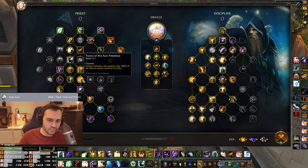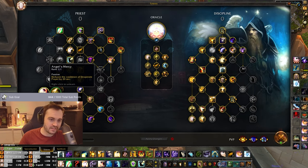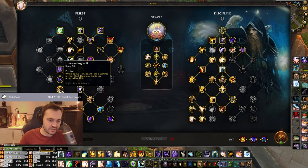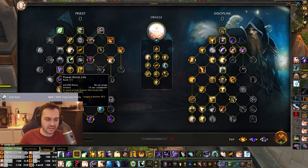Power Infusion is obviously standard. Twins of the Sun Priestess is standard - always want to be PIing someone else for the double PI value, one point definitely worth it. Unwavering Will - while above 75% health the cast time of Flash Shield and Smite is reduced. You basically have to take this, otherwise you can't get Angel's Mercy or Surge of Light. It's not that good in itself, but if you don't take it you can't get the good stuff. It also lets you get Powered Life, which is very important.